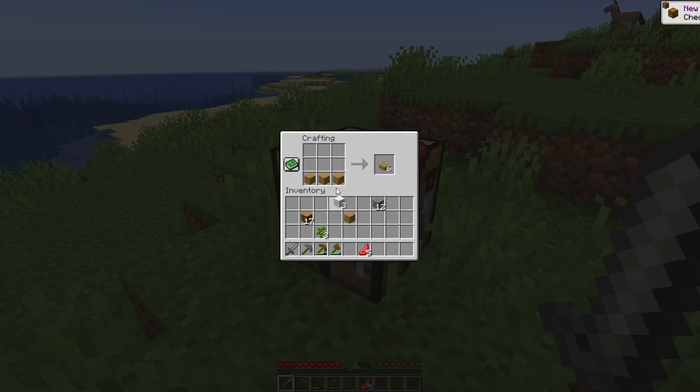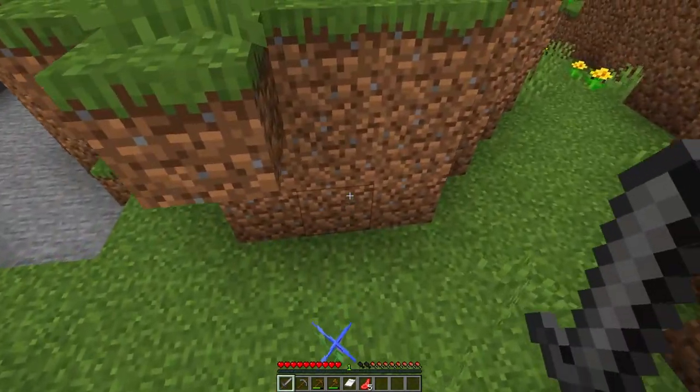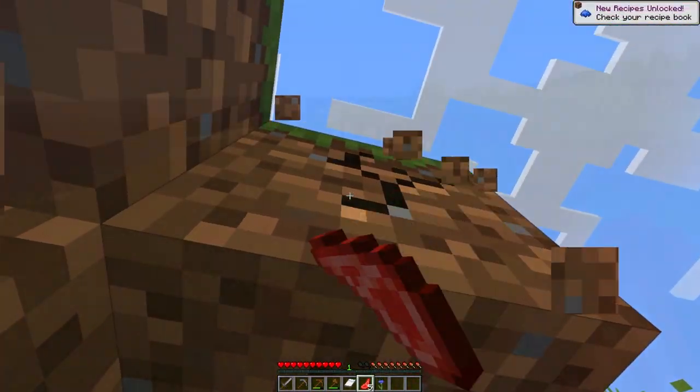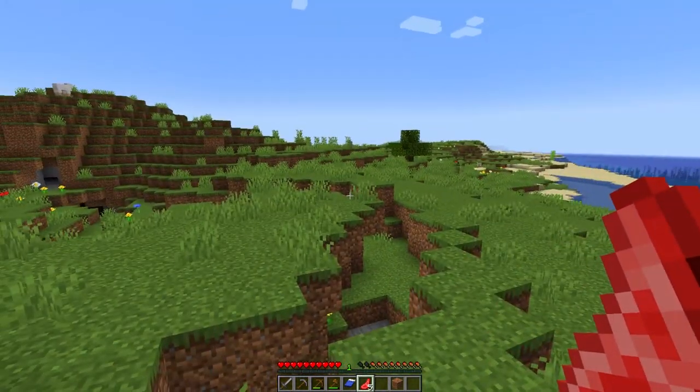Let's get some tools going. I got the stone pickaxe. Let's grab a stone sword too, just for protection. Keep the axe. And of course we're going to make a bed. I think we have access to some flowers around here, so we don't have to have the white bed. Let's do blue — I like blue. Going blue bed, nice.